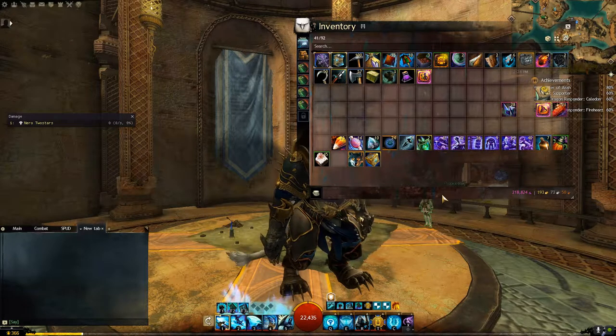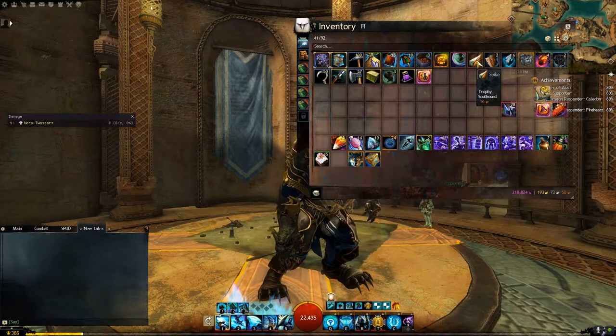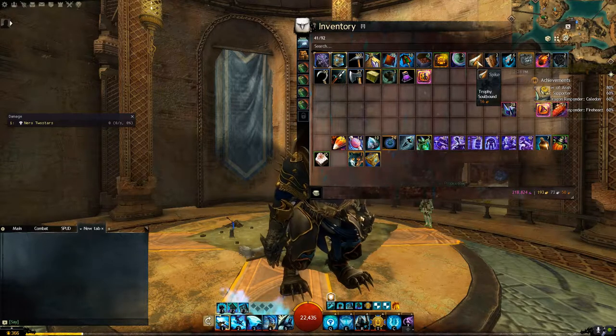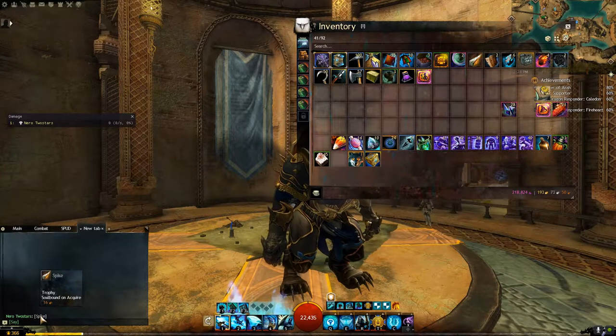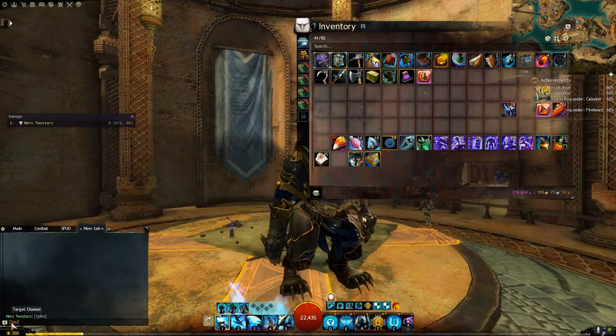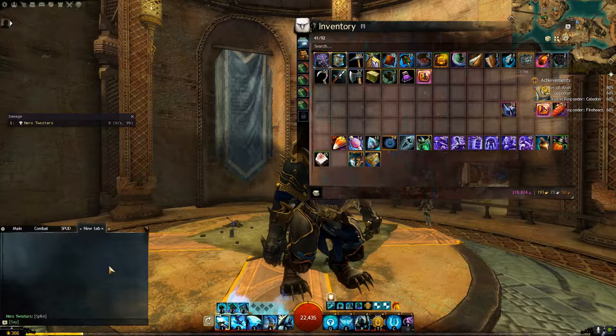If we go ahead and hover our mouse over the item itself — like in the case of the spike here — hold down our Control key and click it, it's going to send a little link to the item to the chat box. It's going to play in whatever chat box we have selected and whatever chat channel is the last one we were using.